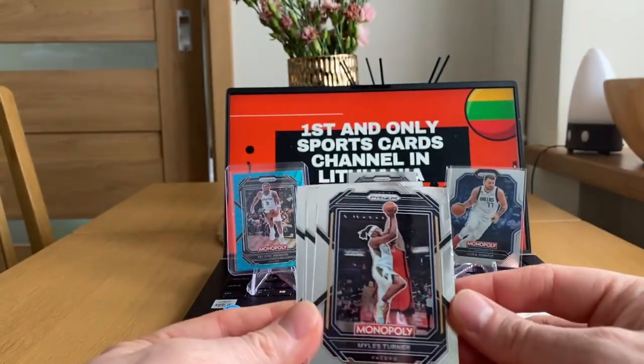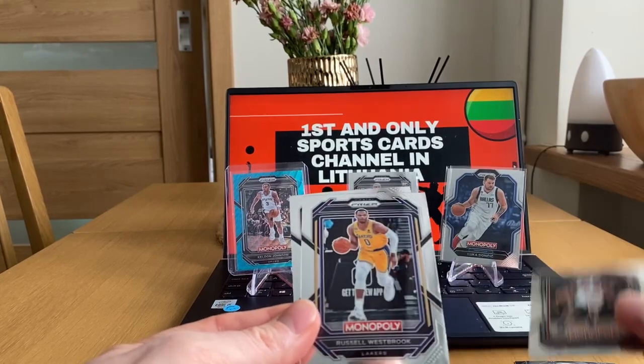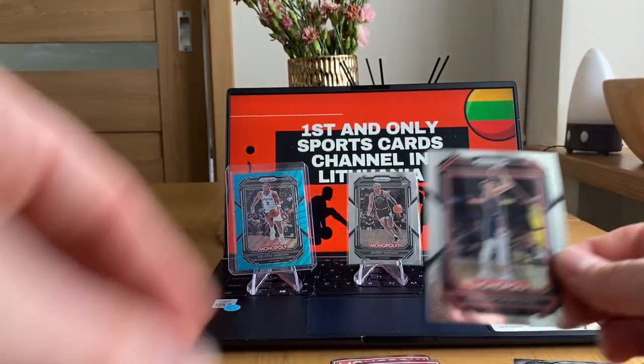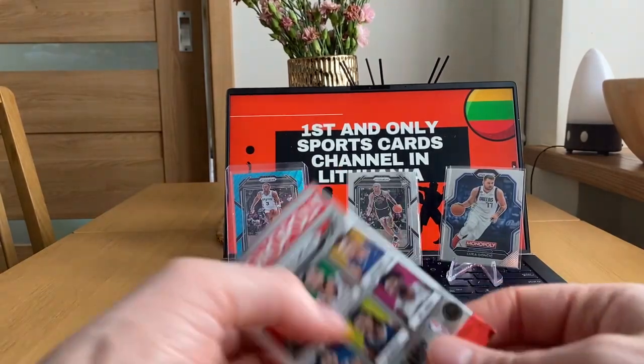Next pack — Myles Turner, Scotty Barnes, Russell Westbrook, and non-rookie Chris Taps Porzingis. That was pack number three.